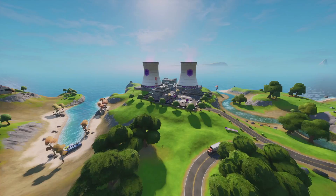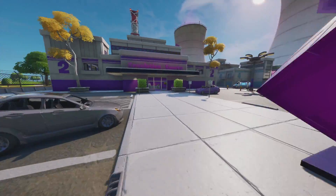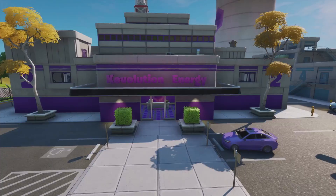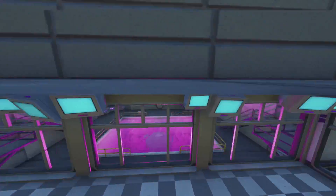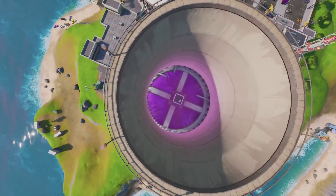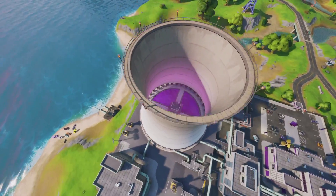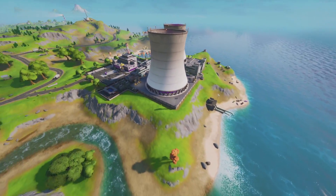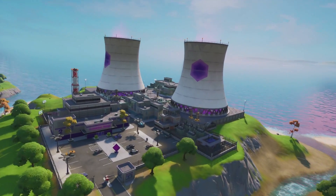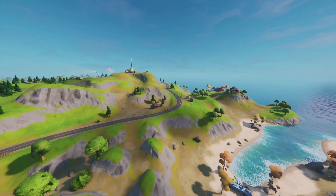We've got Steamy Stacks - this is the cube plant where it's actually fueling stuff with the cube. We've got Kevolution Energy - get it? Kevin! Apparently you can gain a lot of shield from the river because these stacks are actually supplying the river, extracting Kevin and using his dark element to power the entire map. It's leaking into the rivers and the rivers are giving you shield - I haven't tried it myself but it's a really nice location.